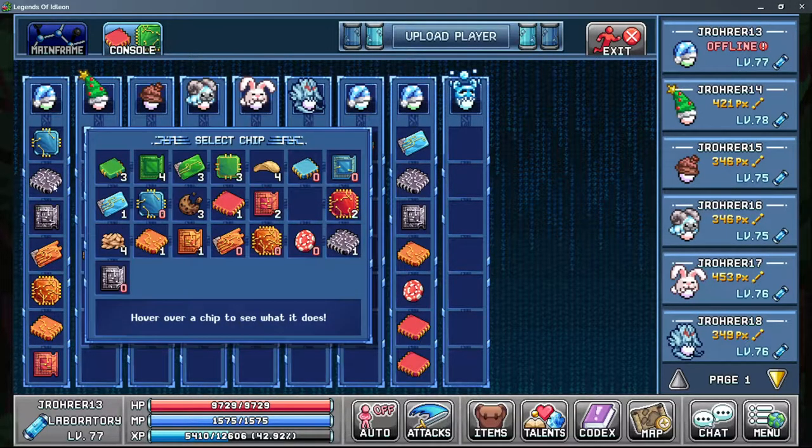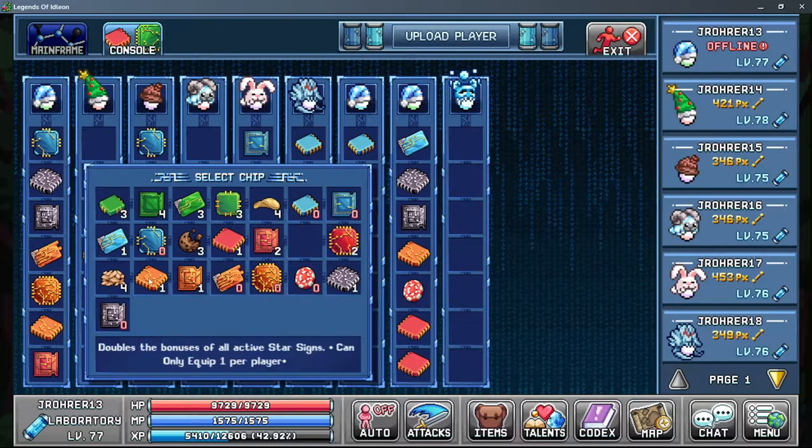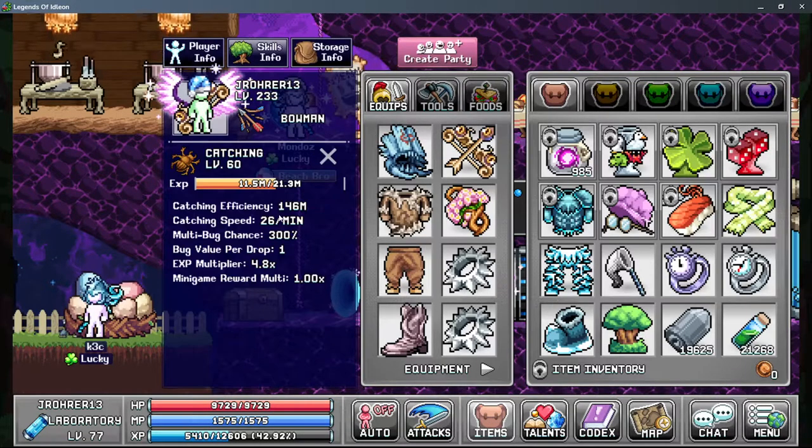For card effect chips, I think both card doublers are best — cards are very powerful especially with access to chaotic troll. The star sign bonus chip gives 6% AFK gain and 15% food effect in one chip — very strong. The efficiency bonus chip is marginally better than the base efficiency chip: I'm at 155 million with one and 151 million with the other, so both are good — use whichever you have.